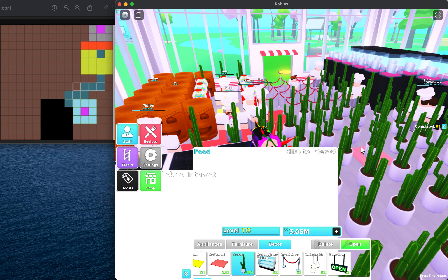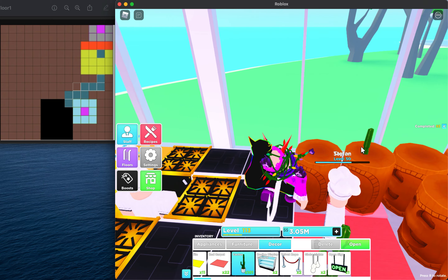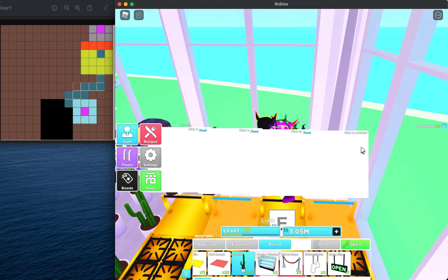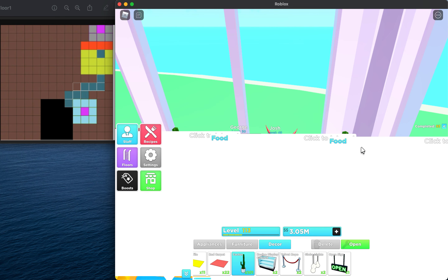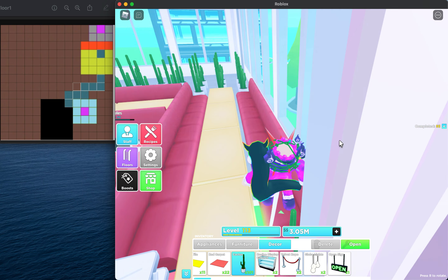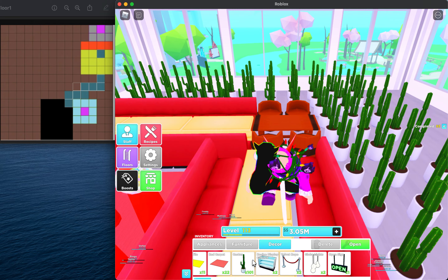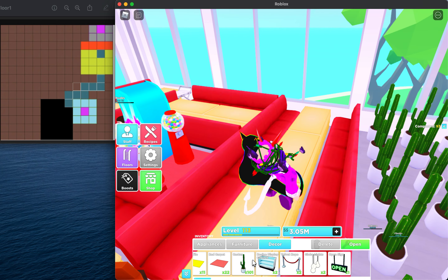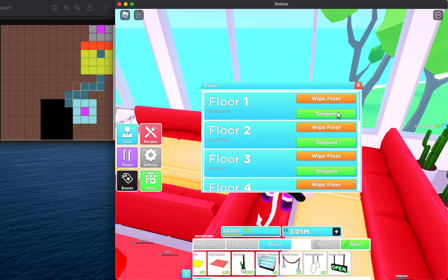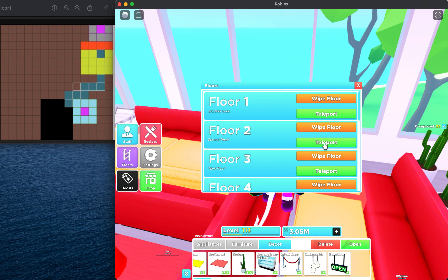Now we're moving on to floors 2 through 10. The NPCs will walk through all of this and immediately go to the teleporter, which will send them to select which floor. This is what your floor should look like. There are many possible floor 2-to-10 setups, but I'm going to wipe this floor and show you.